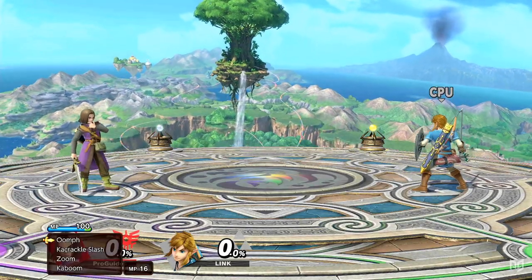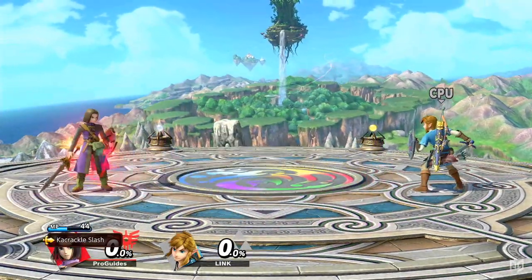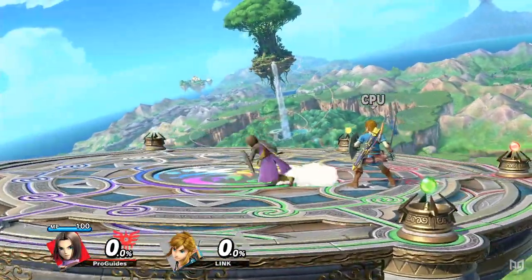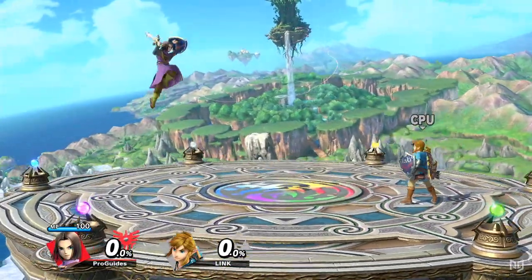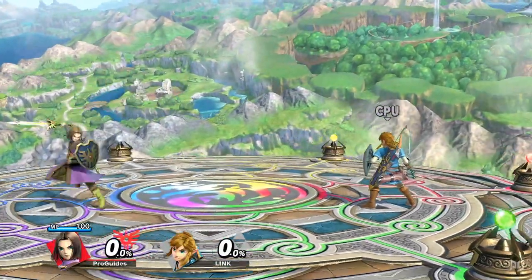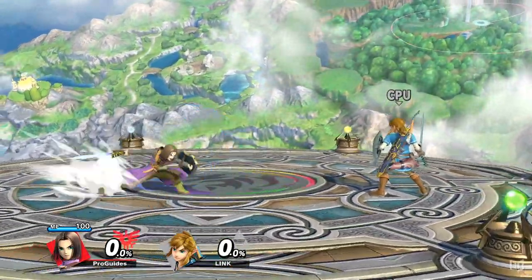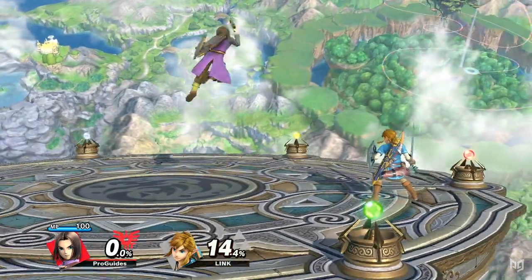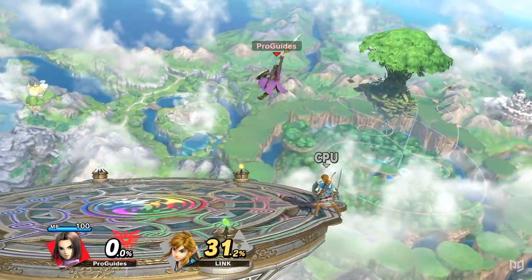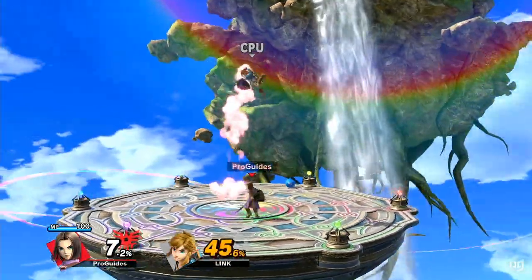Hero is a difficult character to judge when it comes to his wacky special moves, so let's start out by taking a look at everything that doesn't involve the B button. Hero has pretty average mobility — his dash and run speeds aren't too bad, and his airspeed and fall speed are slightly below average. This is mostly compensated for by his range. Although nothing to compete with Shulk, Hero's sword has effective range on all of his disjointed attacks. Back air in particular is pretty large, covering both horizontal and vertical space behind him. Similarly, up tilt is a very effective anti-aerial tool.